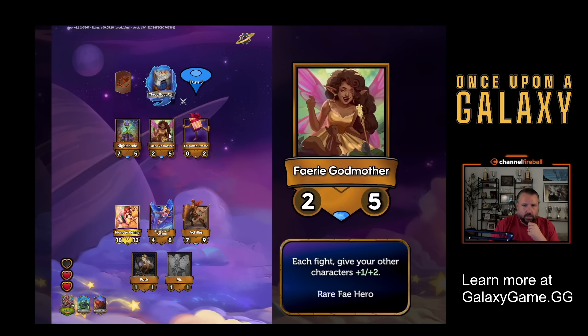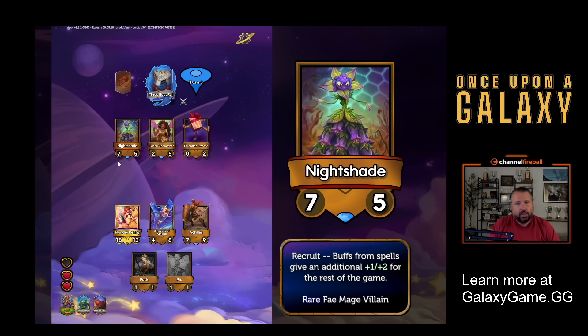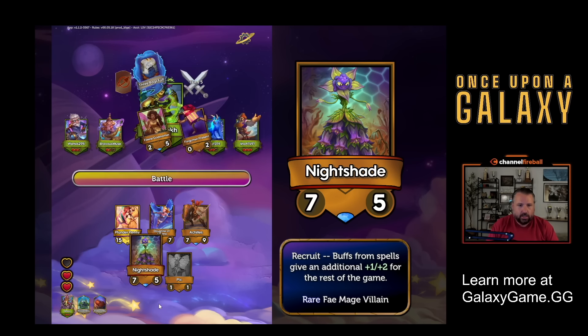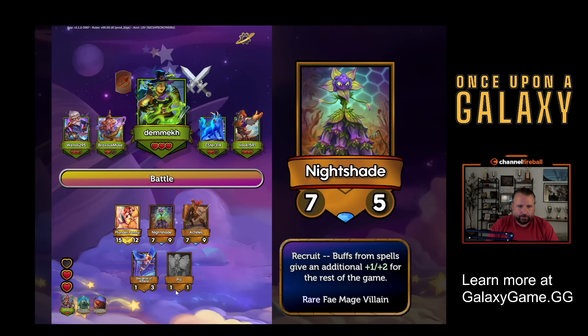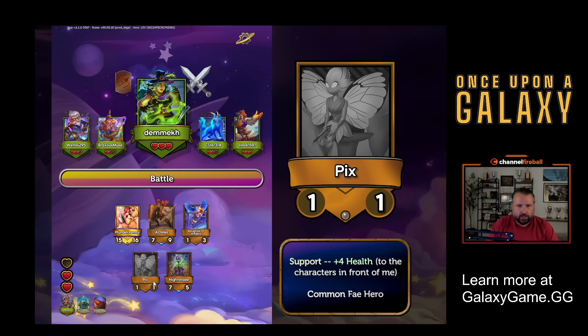I don't mind Fairy Godmother - each fight, all my other characters get plus one, plus two. This is kind of a lot of stats. Nightshade's also good. Once I recruit her, all my spell buffs get an additional plus one, plus two the rest of the game. I'll take that. And I think it's time to retire Puck here.